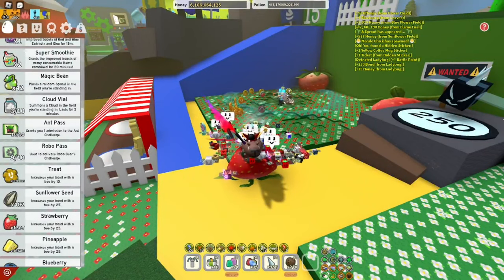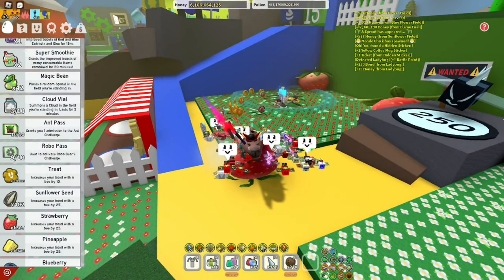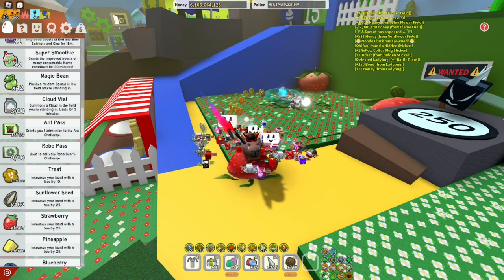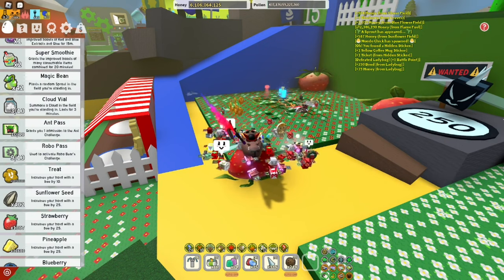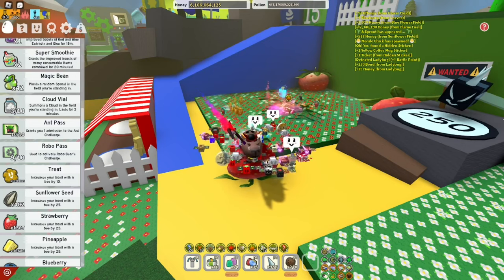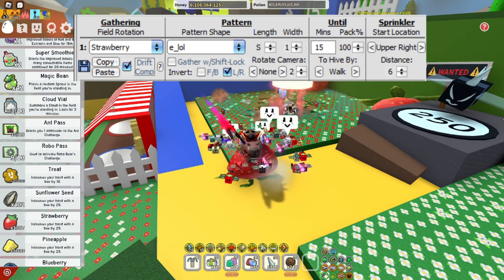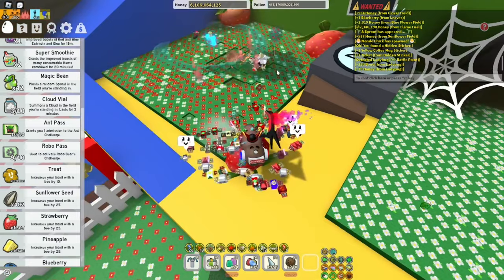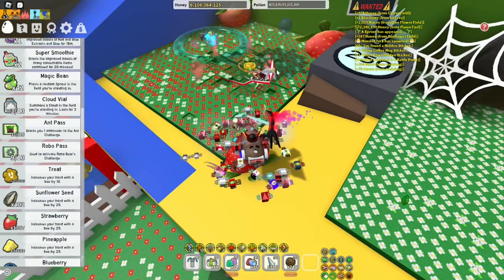Starting off in the 5B zone, we got Strawberry. Strawberry is the best field for strawberries — you probably want to be macroing this when you're going for the red extract or pretty much anything. I'm gonna pop up the settings right now, pause the video if you need time to copy them.